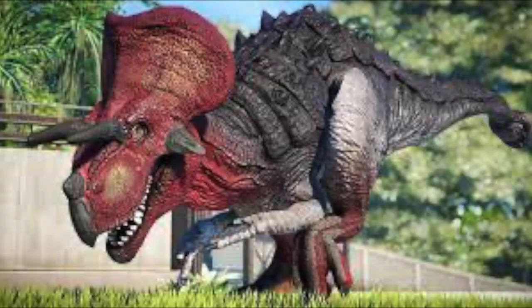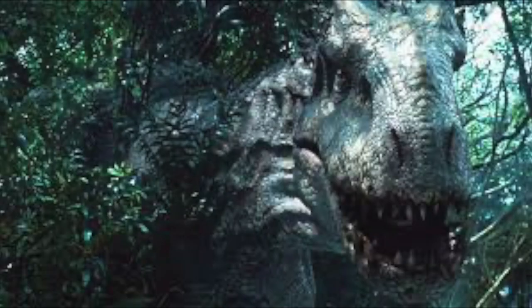The Ultimasaurus is a hybrid dinosaur that was first introduced in a toy line called Jurassic Park Chaos Effect, which was released sometime in the 90s after the release of The Lost World. The line introduced the concept of hybrid dinosaurs, something Jurassic World would later popularize.